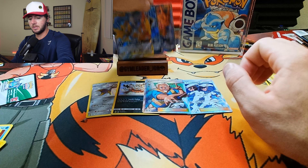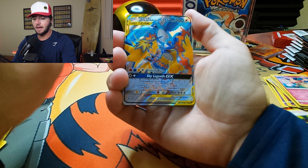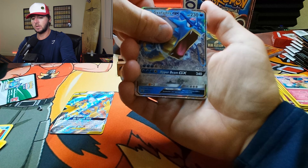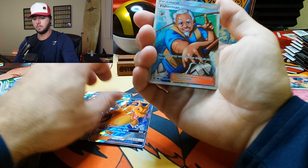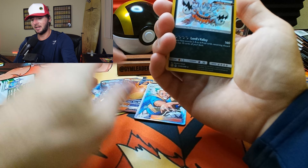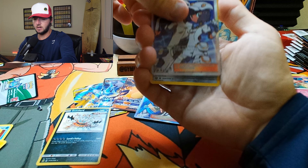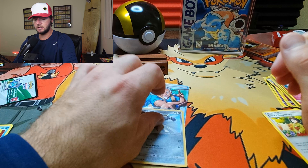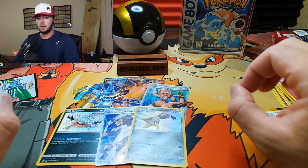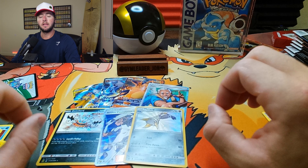We are on our last pack — Shining Mewtwo pack art. Can we pull him out of this pack? Let's do this. Fire Energy, Jinx, Charmeleon, Chansey, Jigglypuff, Staryu, Ekans, Eevee, Pikachu, and we got a full art Fisherman and Erika's Hospitality. Look at that — that is a really interesting-looking card.